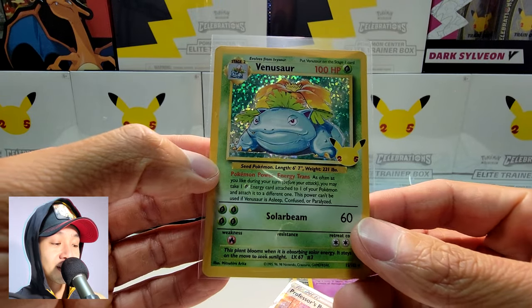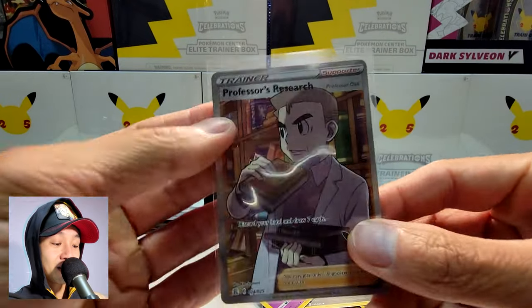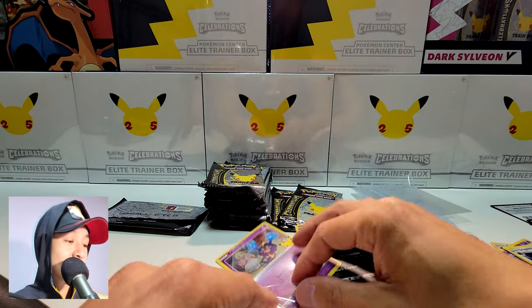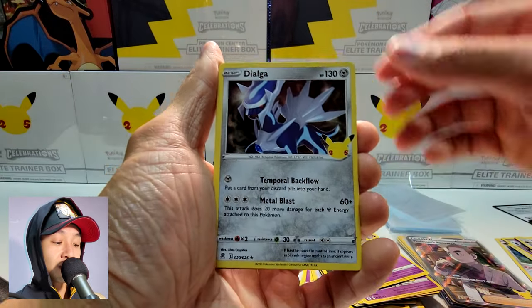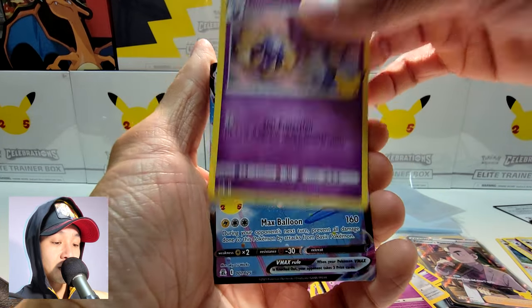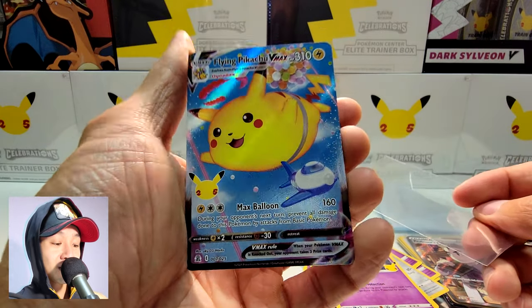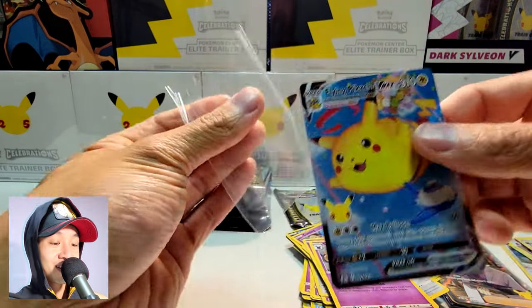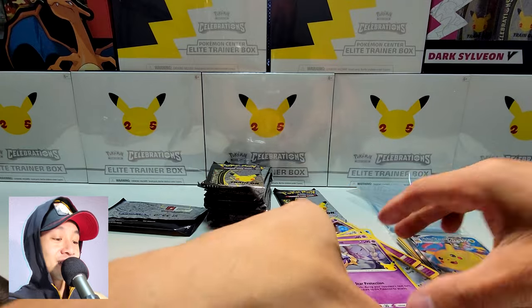Today is going really good. Another Professor's Research. We have Dialga, Cosmog, Cosmoem, and a Flying Pikachu V-Max — very nice card. I do enjoy that art, he is a big boy.